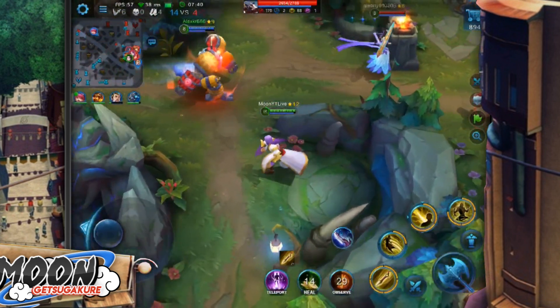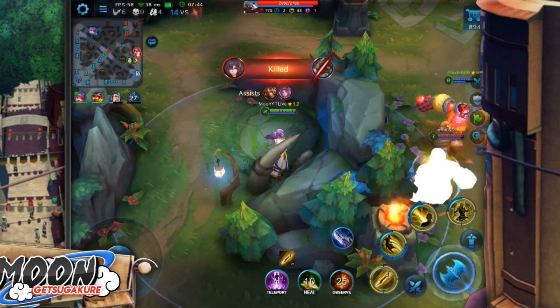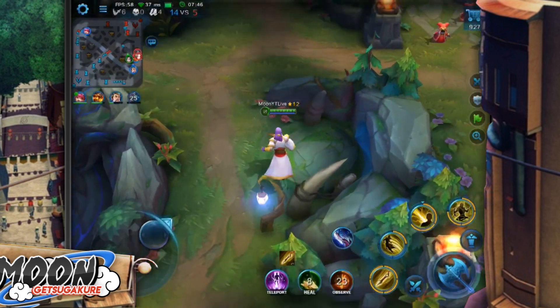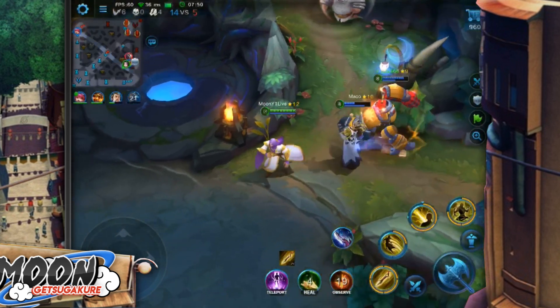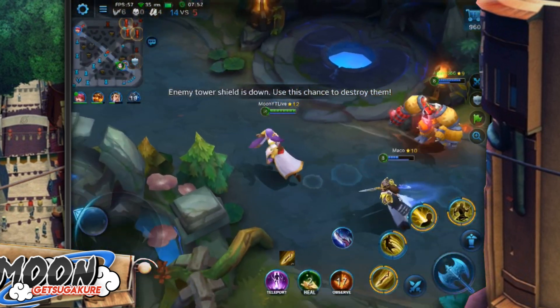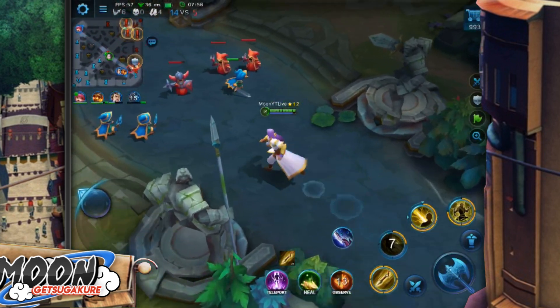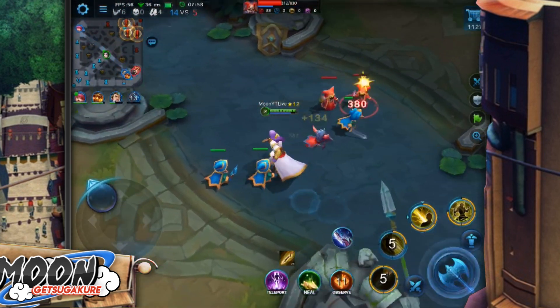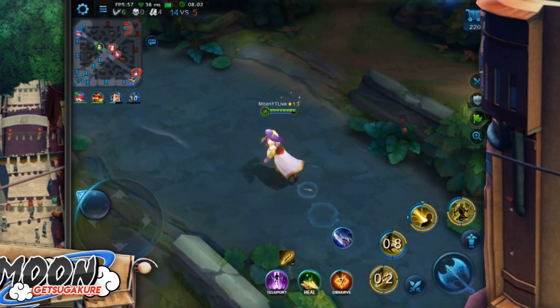I do not want to get hit by his ulti — there are 4 enemy team members. I could have stayed there, but I don't think they would have ignored me. So I'm actually being a little bit cautious. Maybe it was an even team fight. But because he doesn't have his ulti right now, I decided to fall back and wait till a better opportunity presents itself, then we're going in again.